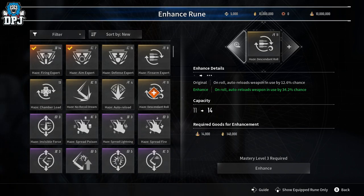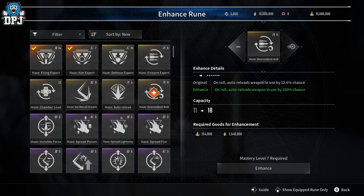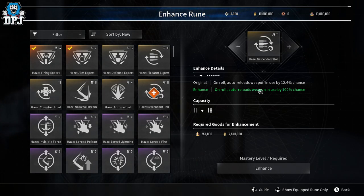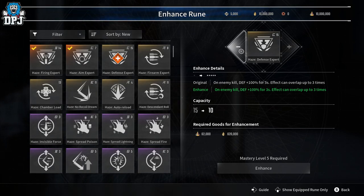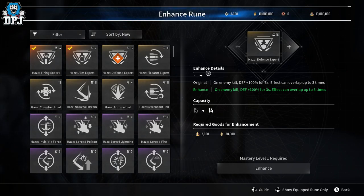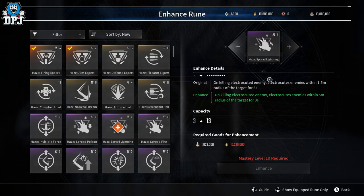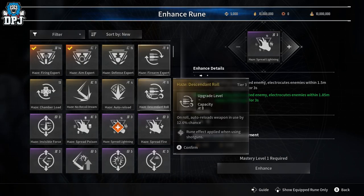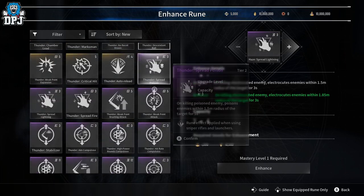You can upgrade runes but you can't downgrade them. Look at this one - upgrading it changes quite a lot: 'unload, reloads weapon in use by 100% chance' - that's pretty cool. It also goes down in capacity which is great. There's so much you can do with rune upgrading, and this is nowhere near what will be on offer in the full game.